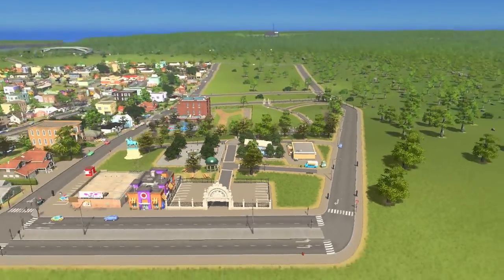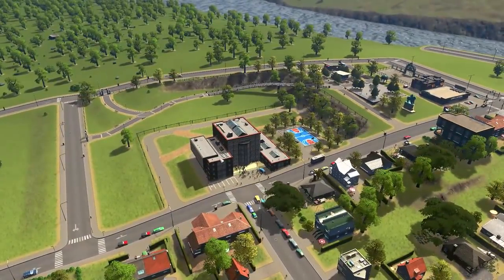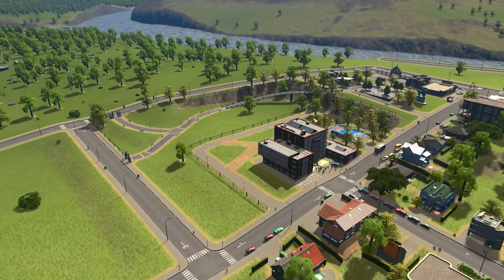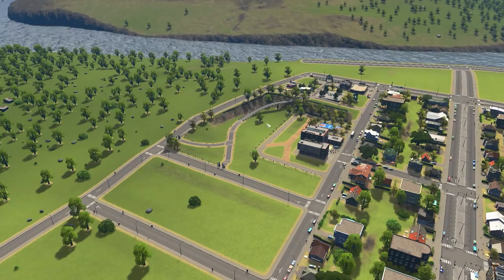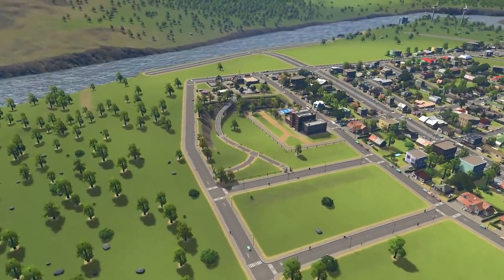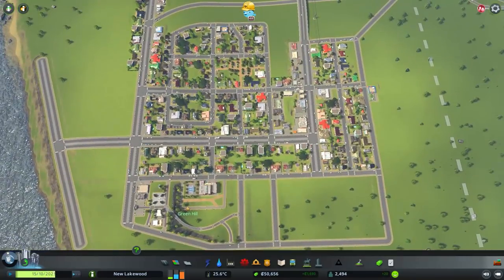All right, so that was really easy — what was that, 10 or 15 minutes? We have a beautiful spot here for the high school. We can throw down some trees, a basketball court which feels right. This is basically an oversized park — we can put in some more detailing down here, this can be some more living quarters over here. Easy peasy, I love it.